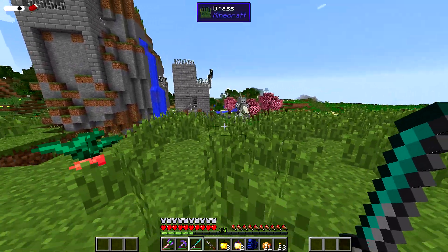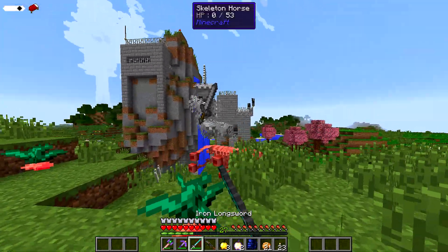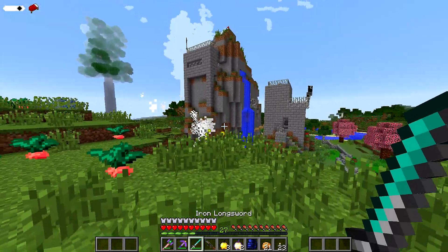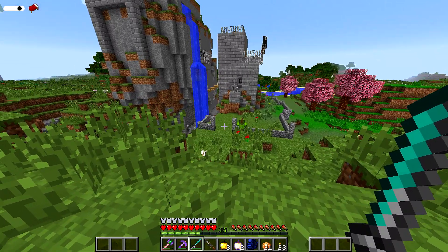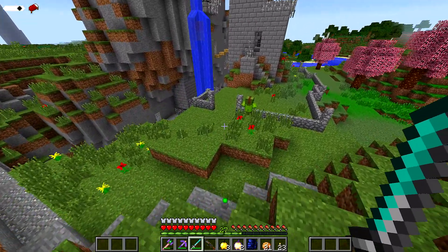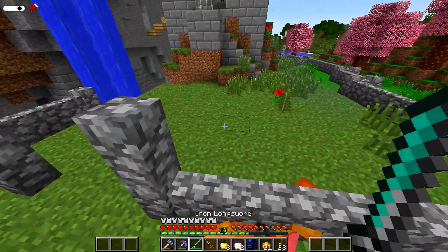Come on up here, evil man. Where'd your ride go, little fella? Where's the entrance? Is that the entrance to this place right there? Those two were guarding the entrance. Ouch. Skeleton.